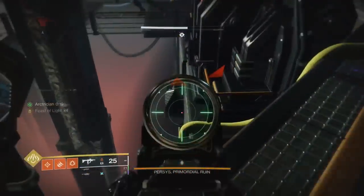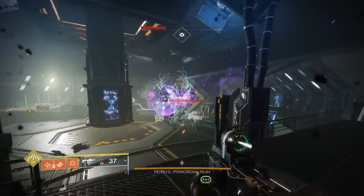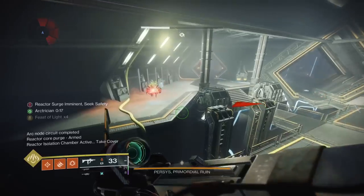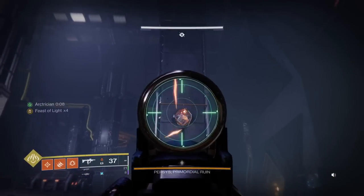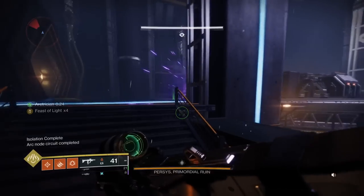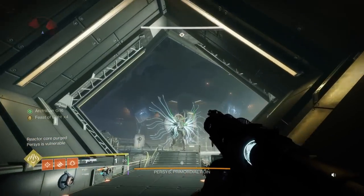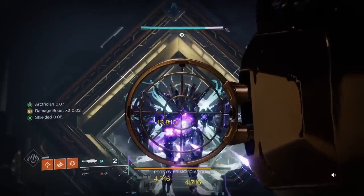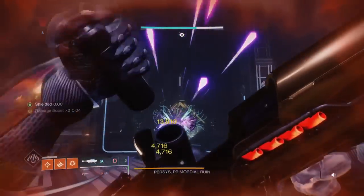For Hunter it's all day going to be Star Eater Scales with Gathering Storm or Blade Barrage — they're one-and-done supers which means you get your super out and then get as many rockets out as possible. I wouldn't recommend linear fusion rifles even though I've seen people do well with linears. Rockets are still the play overall. Hothead is now the go-to — I believe it's Adaptive Frame. Royal Entry was fantastic but they changed the damage on that archetype.